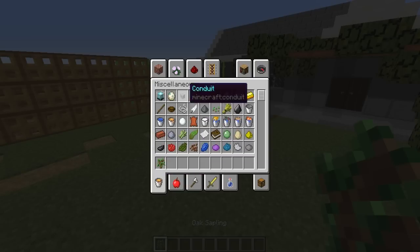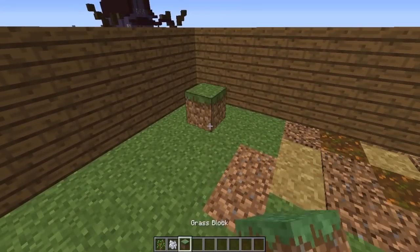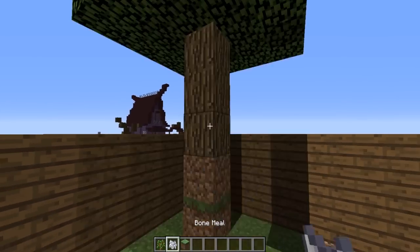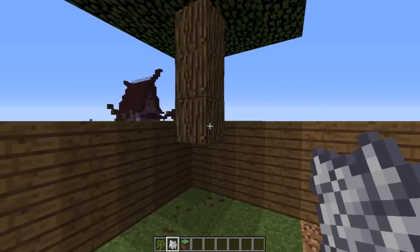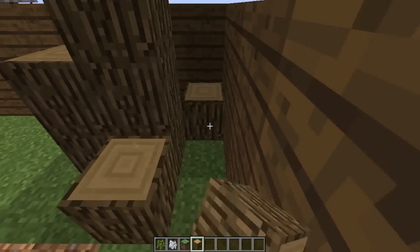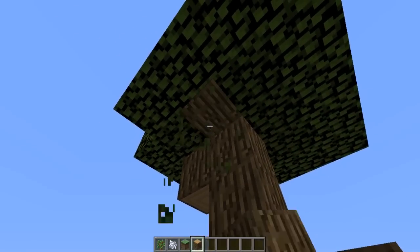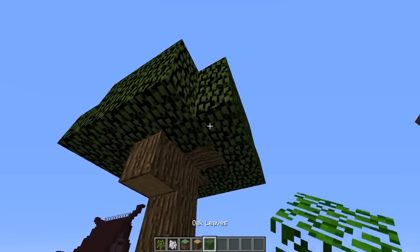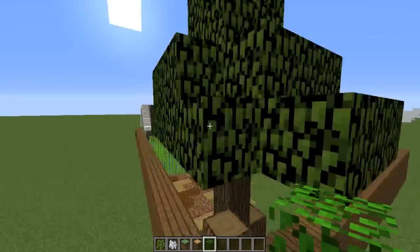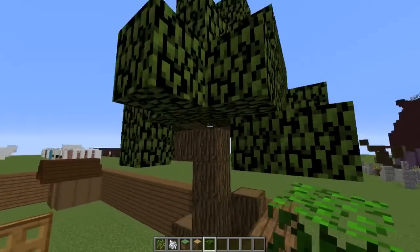The next thing we're going to do is start planting some trees. Now you might think this is a little bit odd for an edible garden, but they serve two purposes. The first is that a tree is going to look really beautiful and lush and give some height to your garden. The second reason is that if you choose an oak tree, oak trees can produce apples when cut down, which are edible in Minecraft. So it's really good to include an oak tree specifically because you can get apples from it, which are multi-purpose.